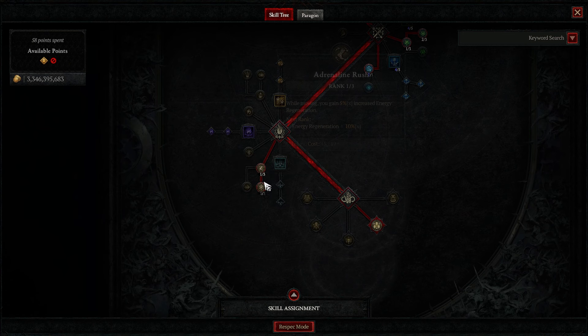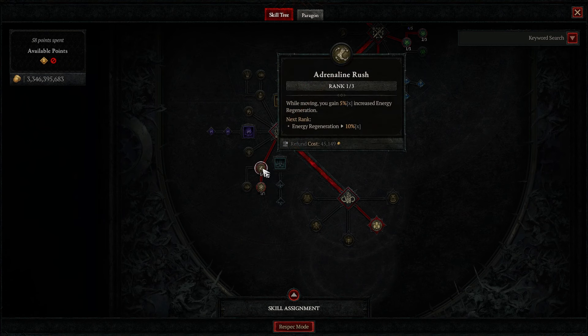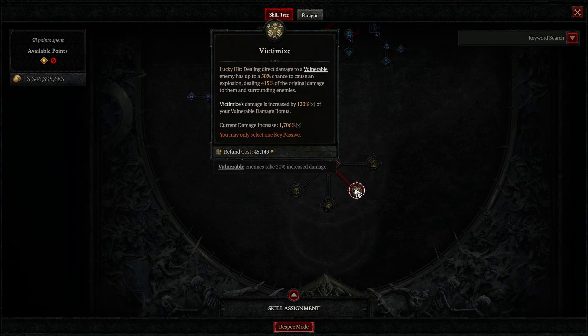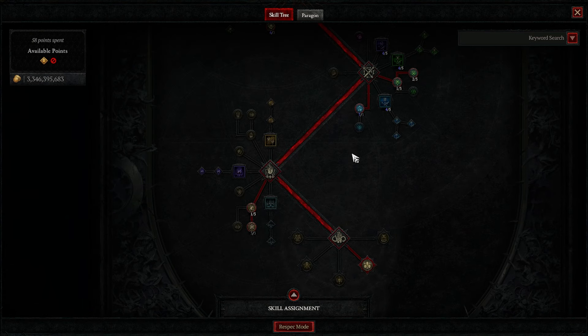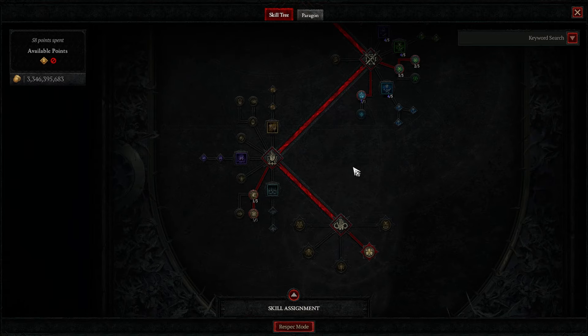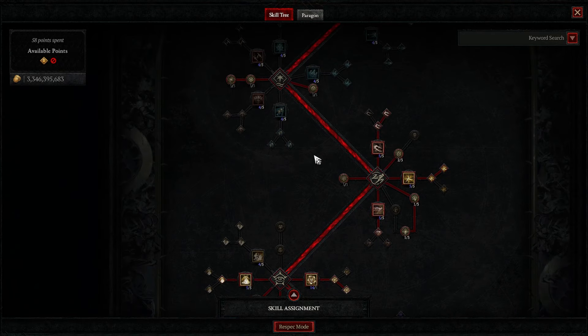Moving to the bottom of our Skill Tree: 1 point into Adrenaline Rush, 3 out of 3 on Haste for that extra attack speed, and then Victimize. This whole build is about scaling Vulnerable Damage and Lucky Hit to proc those Victimize Explosions, which do hundreds of millions of damage once you get pretty min-maxed and very good gear. That's the Skill Tree I'm running — everything will be in the planner below as well.